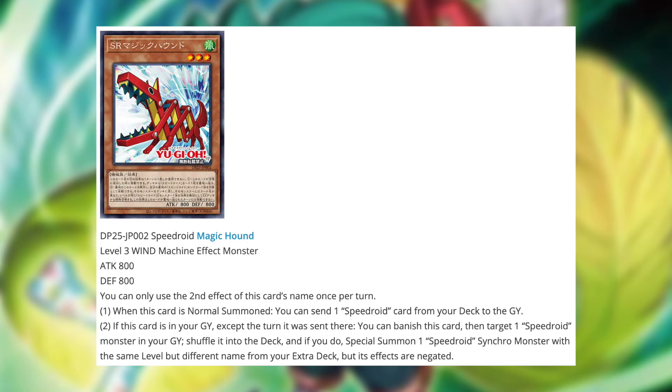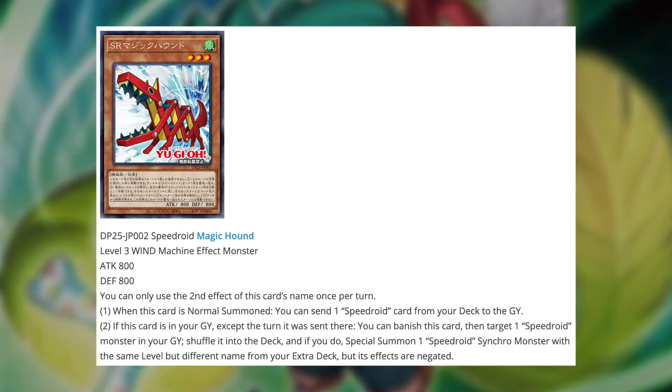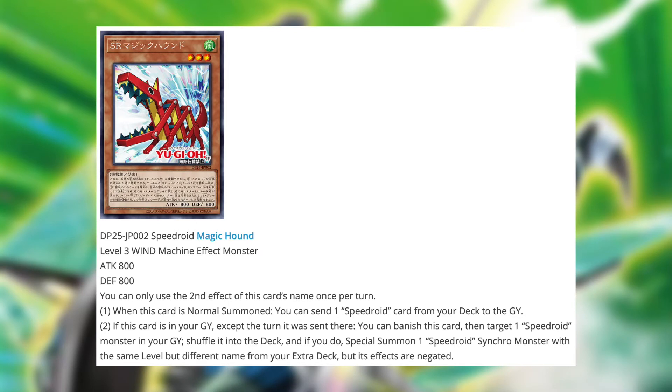Moving on, we have Speedroid Magic Hound, a level 3 wind machine effect monster with 800 attack and defense. The second effect of this card's name can only be used once per turn. First effect: when this card is normal summoned, you can send 1 Speedroid card from your deck to the graveyard — essentially a foolish burial, which is not bad at all. Second effect: if this card is in your graveyard, except the turn it was sent there, you can banish this card, then target 1 Speedroid monster in your graveyard, shuffle it into the deck, and if you do, special summon 1 Speedroid Synchro Monster with the same level but different name from your extra deck, but its effects are negated. That's quite brilliant — it allows you to get a free special summon from your extra deck.